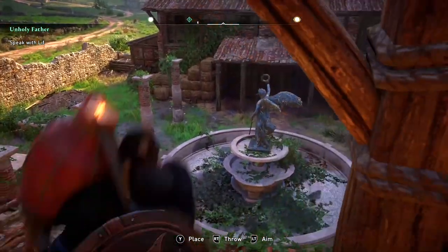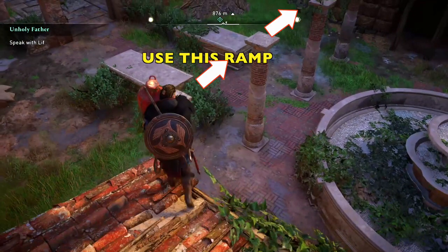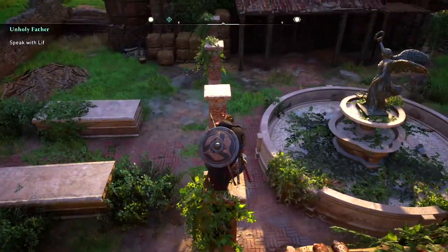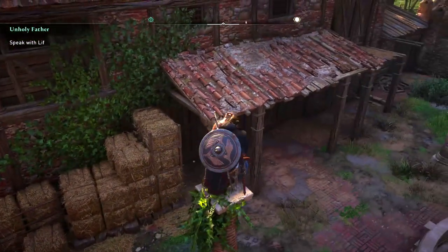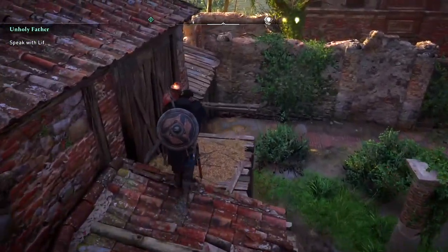Be careful not to fall. Do you see these columns here? We are going to leap and jump using the tops of these columns, and we're going to go all the way across to the other side. Be careful. Be sure you're at an angle here so you can jump to the top. Now we're going to work our way down.